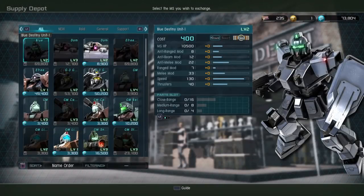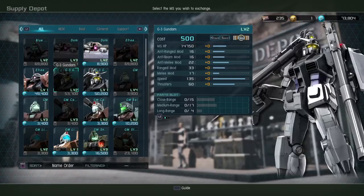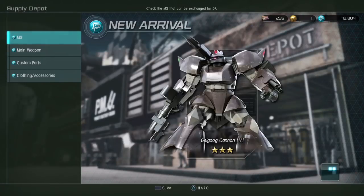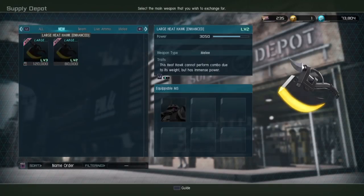The Go-Go Cannon is now in the DP shop. I have it, so I can't show you what it costs. There's a bunch of good stuff in the shop, and for weapons, the Large Heat Hawk Enhanced is there — that's for the Matsunaga Zaku. You can buy the Large Heat Hawks for it.